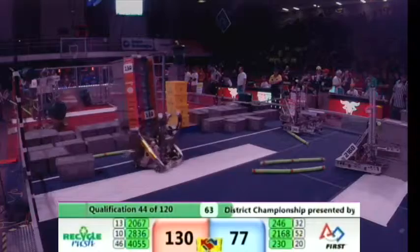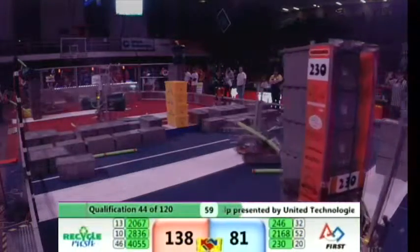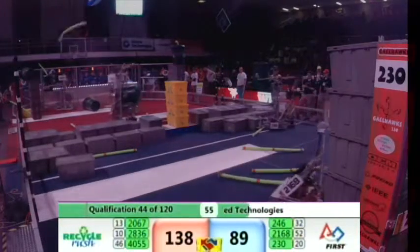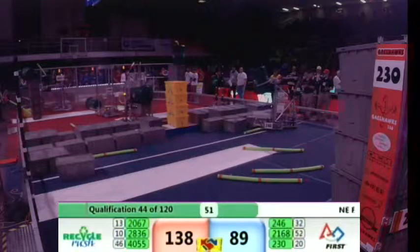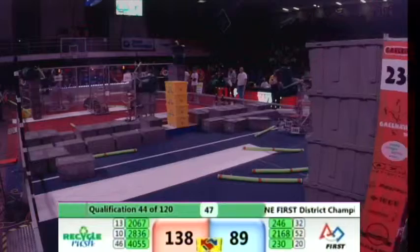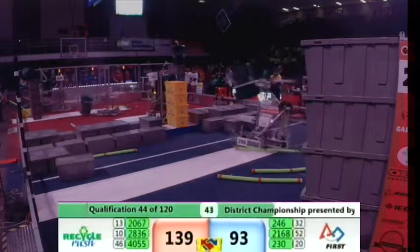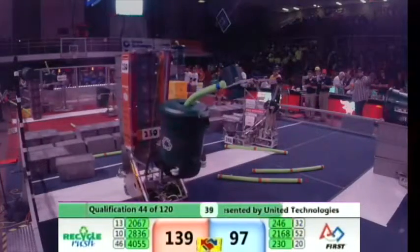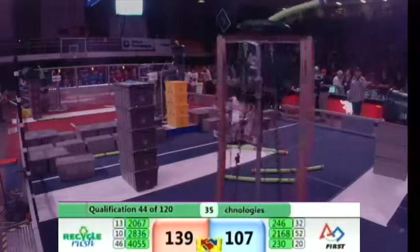If you look up on the board, you can see the rankings next to them and see where they stand right now, just about almost halfway through the competition, and try to figure out what they need to do. 230 putting a noodle in the pot on the blue side. Gale Hawks trying to get another stack set up. Apple Pie working on their second stack.